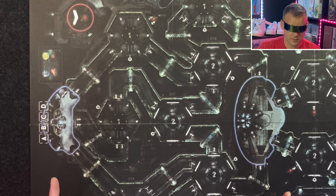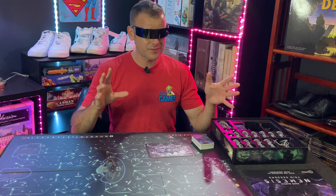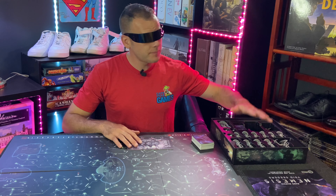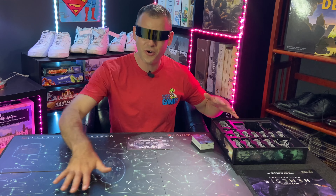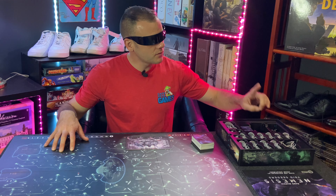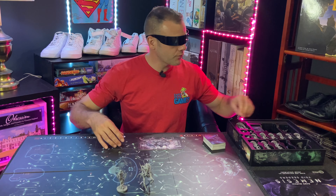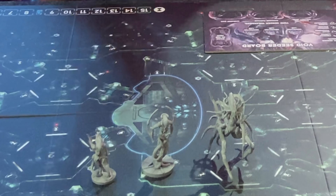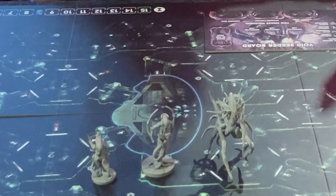Void Seaters is available retail — I got mine retail, and it runs around $70. It's an expansion that introduces a new type of alien to your game, so you need to have Nemesis. You use all of the components and characters from the base game and just add in the Void Seaters instead of the normal intruders. What I really like is that this sort of makes the Nemesis series its own, giving variance from the base game's very Alien-movie-like intruders. With Void Seaters it goes into its own world.